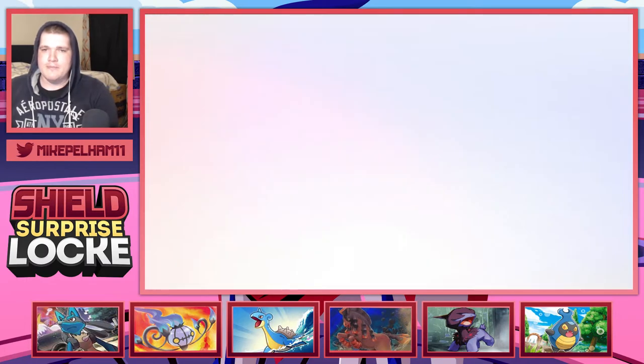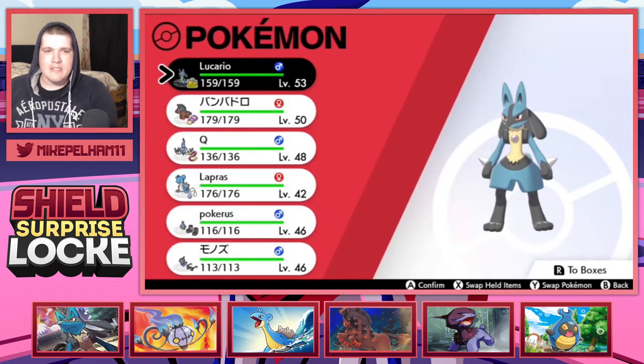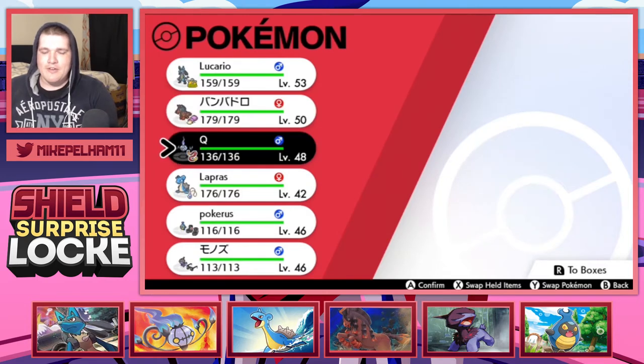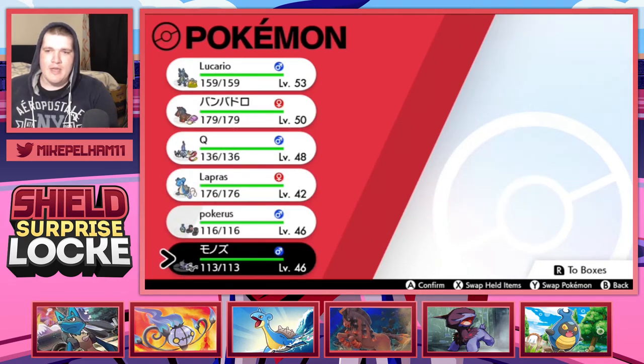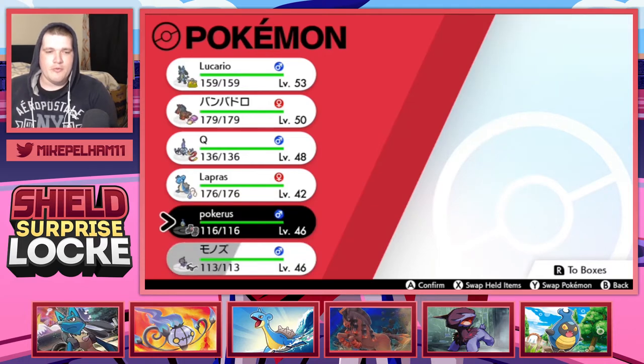The quickest of team recaps ever. We got the Mighty Lucario, we have Mudsdale, we have Q, we have Lapras, we have Pokerus, and we have Dino - that's never going to evolve, I guess.